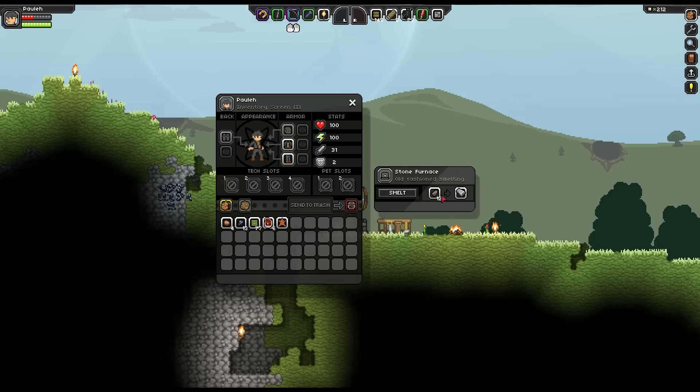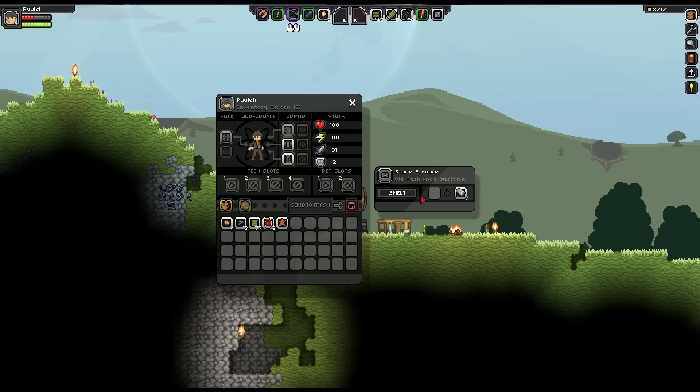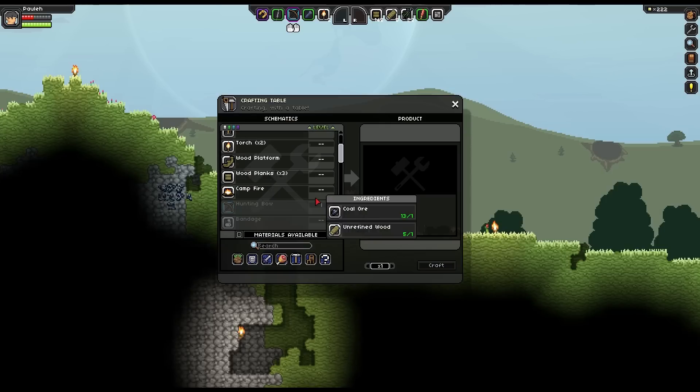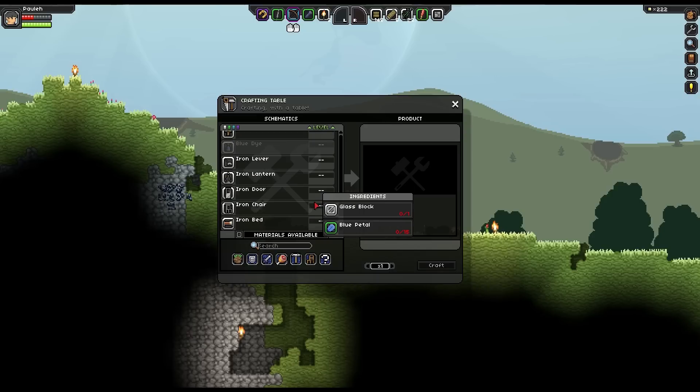So we'll go ahead and smelt all this iron. I wonder if I can leave that there - is it still going? Yep. Cool. Quest complete. Now I need to go ahead and make me... I'm making a distress signal but I don't see how to make that.